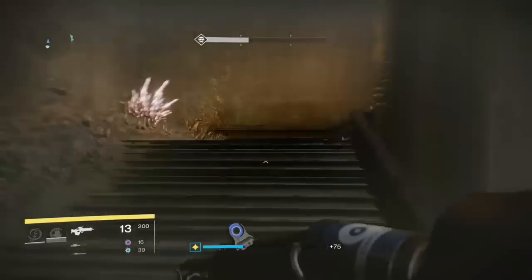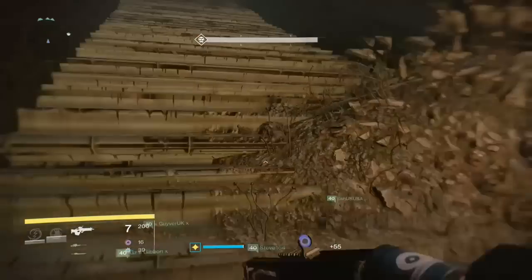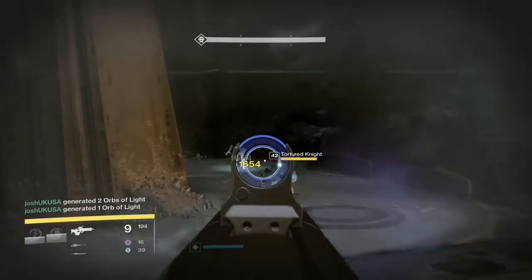He gets close to enrage on a fourth sequence, but if you can get the glyph pattern locked in, you can stop the enrage and have one more turn attacking him. So you have four potential chances, and you want to be taking off at least a quarter of his health each time.